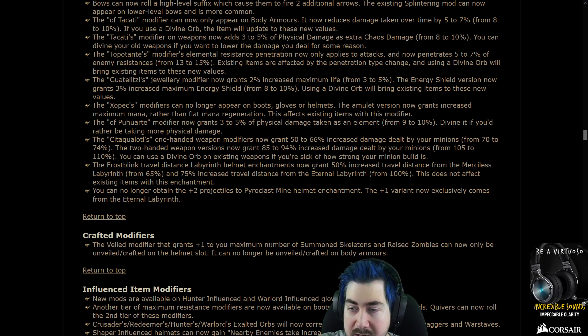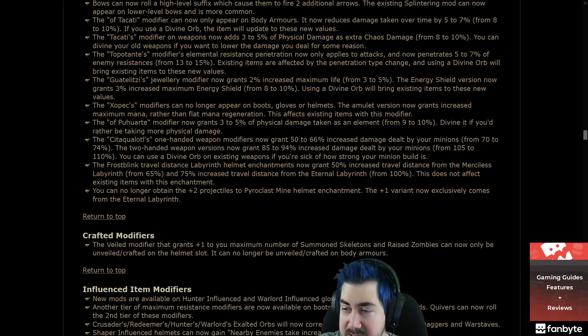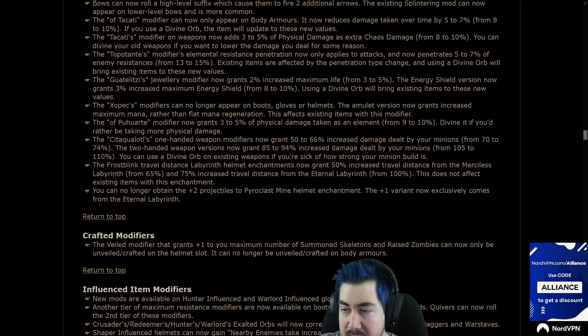Of Siddha Quotool weapon modifiers: it's a 50-66% damage modifier by your minion from 70-74, and two hunters are 85-94 instead of up to 110. I love these weird notes — you can use the divine orb on existing weapons if you're sick of how strong your minion build is.